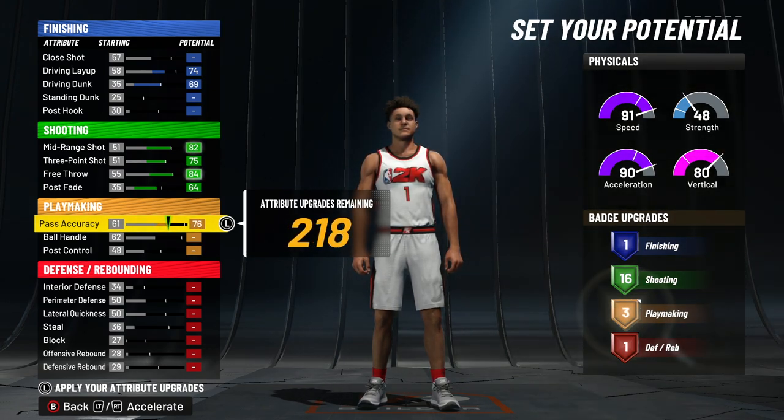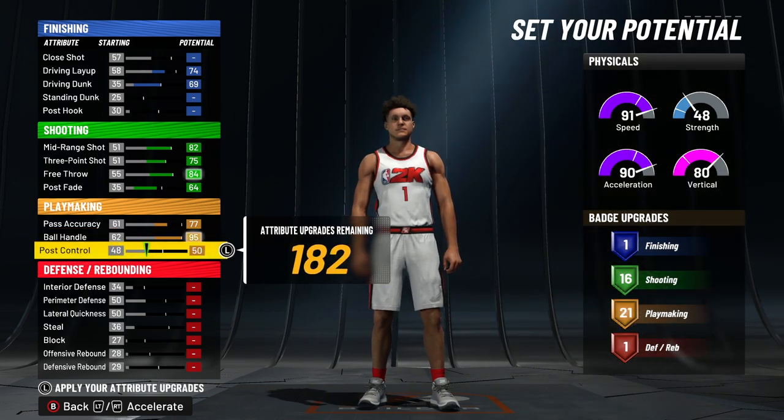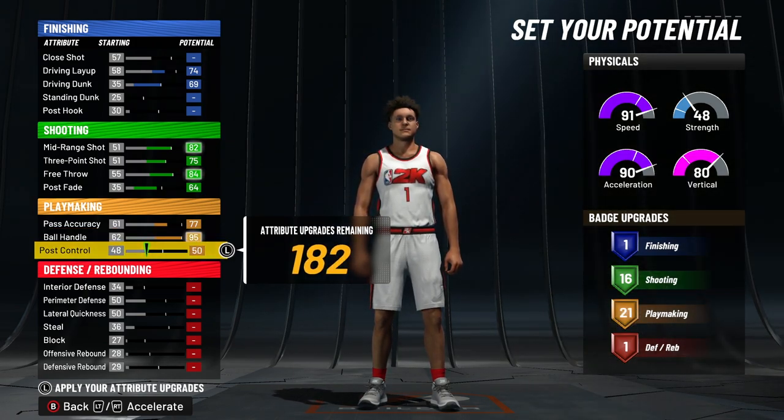Put your pass accuracy to 77, then max out your ball handle at 95, and put your post control to 50. You don't get any extra badge points from that, but that's just how you make the build.